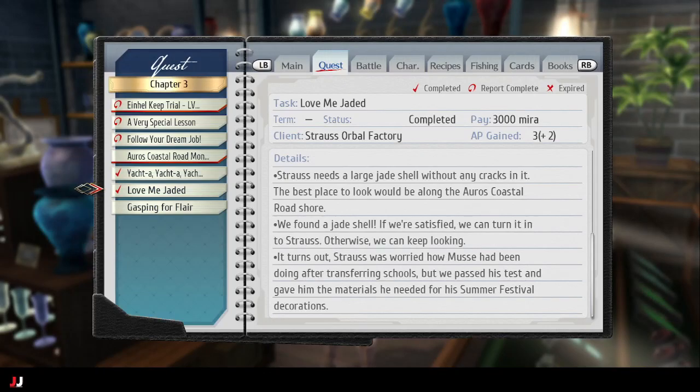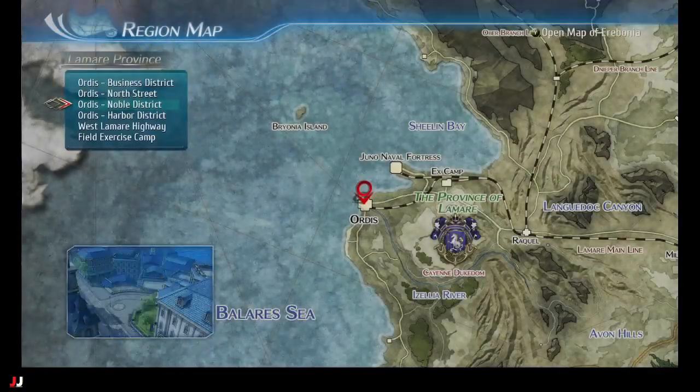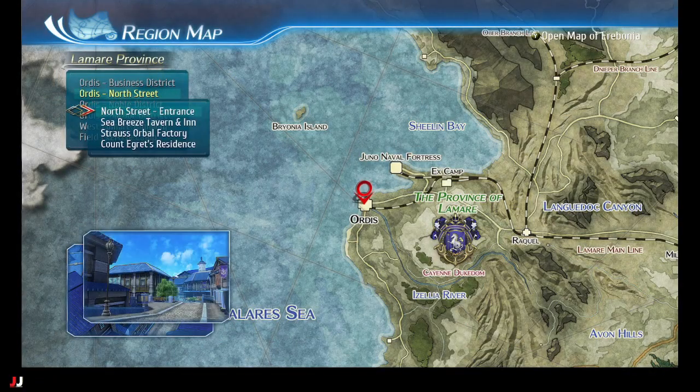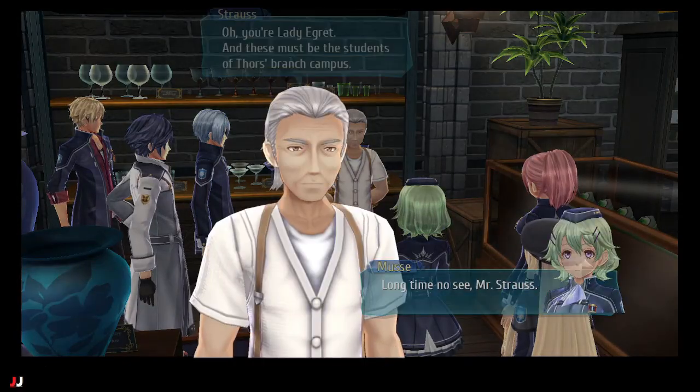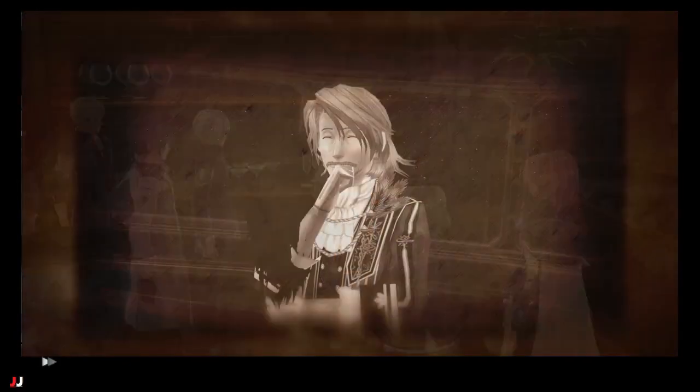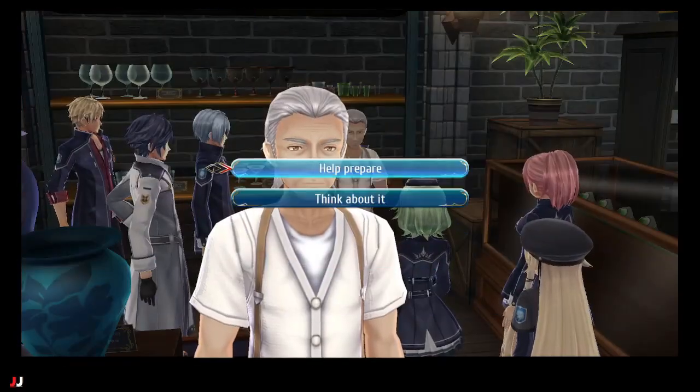Welcome to my Trails of Cold Steel 3 side quest guide, 'Love Me Jaded.' To start this quest, we want to go to the North District and go to the Orbital Factory. The NPC we have to talk to is right here — he's going to ask us to get a flawless jaded shell. So let's go get it for him.